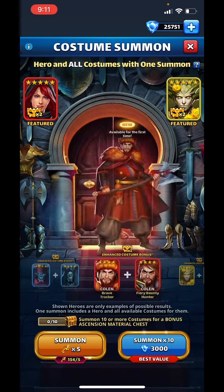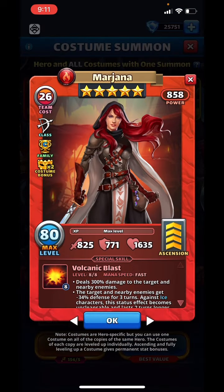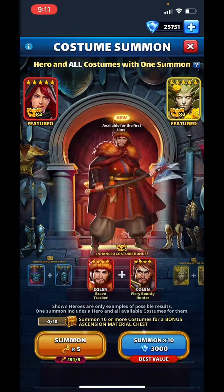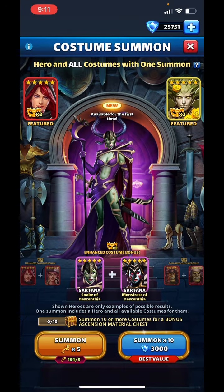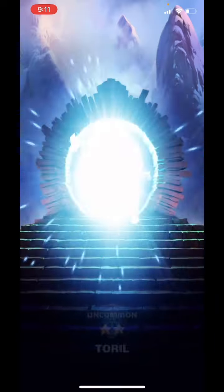That's pretty much it. I obviously want the second costume Marjana. If I get her, I'm going to stop. If not, I'm just going to use up the tokens. I might do a 10-pull. I'll see how my pulls go. I've got to do my pulls here.